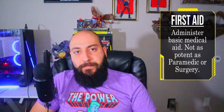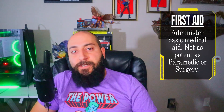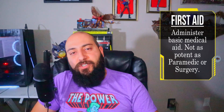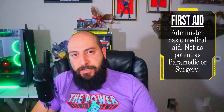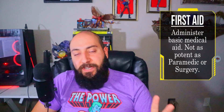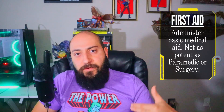Next up is First Aid. It's a very important skill that stabilizes your buddies, stops the bleeding, and stops the death saves they'd have to take every round. You can treat most critical injuries — note that treating and healing are two different things. A Medtech can do surgery and fully clear a critical injury, but First Aid band-aids the situation and keeps someone alive through the next few rounds of combat. Critical injuries have a snowball effect, so having someone in your party with First Aid points is really important.